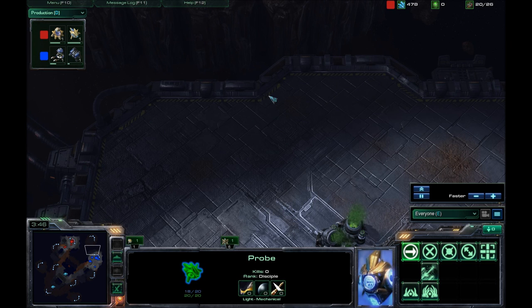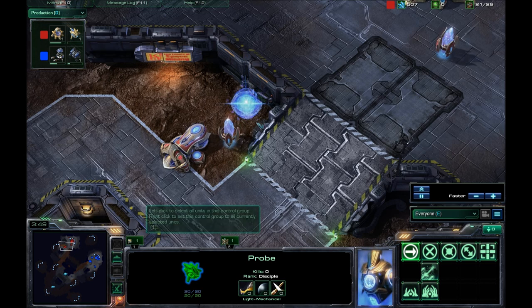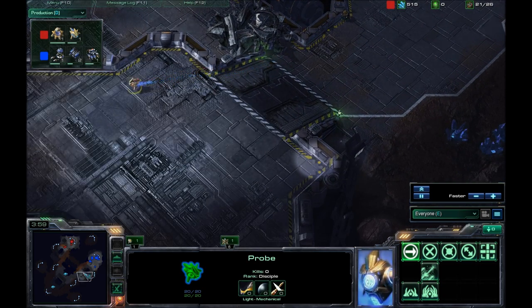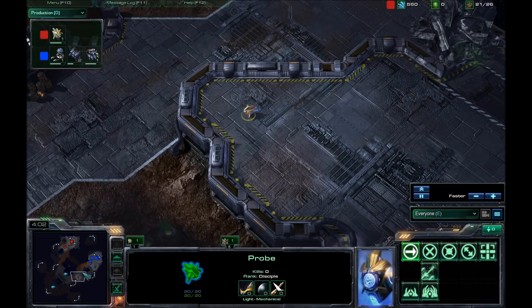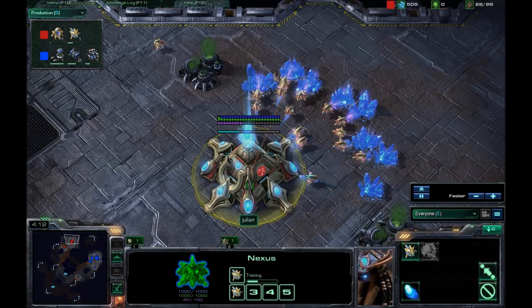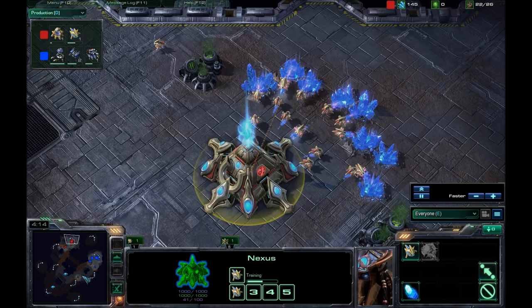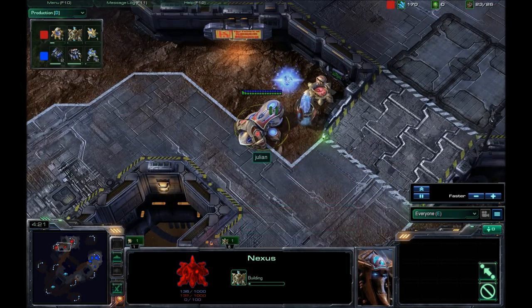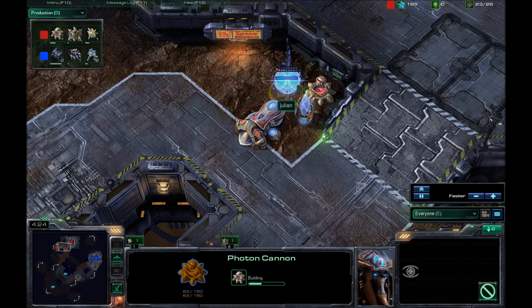It doesn't look like I scanned up there yet. So there was a possibility for photon cannons up there. Where is this probe going? He still has no gas — that's weird, I just noticed that. Looks like he's going for an expansion here. Yes, this is a forge fast expand with photon cannons outside in a badly positioned spot.